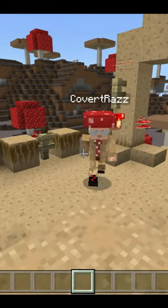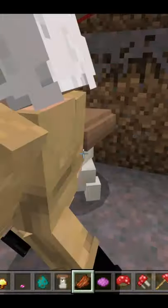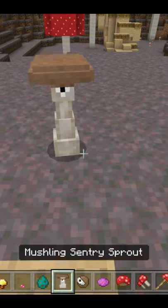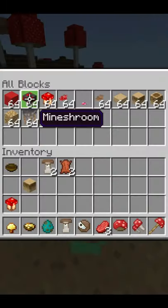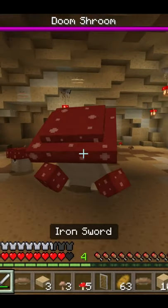Have you ever wanted a little bit more in your Minecraft experience? Well, I'm here to show you Gloom and Shroom, an add-on made by the Big Onion Institute. It adds brand new mobs, brand new blocks, and a whole lot more to do with a new structure and boss.